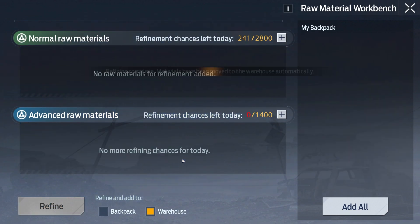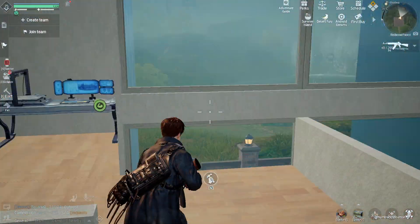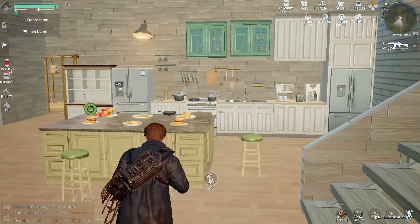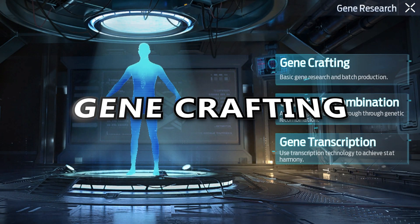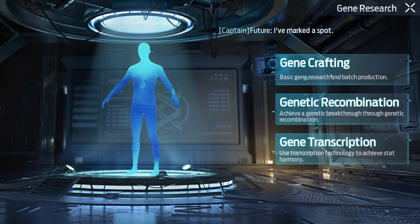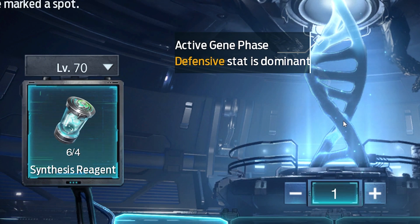Now we are going to need some resources. If you want to check out the best way to get resources in Undawn, make sure to watch one of my previous videos. Let's head over to the gene workbench and start crafting genes. To create a gene, you will need four synthesis reagents and some resources.